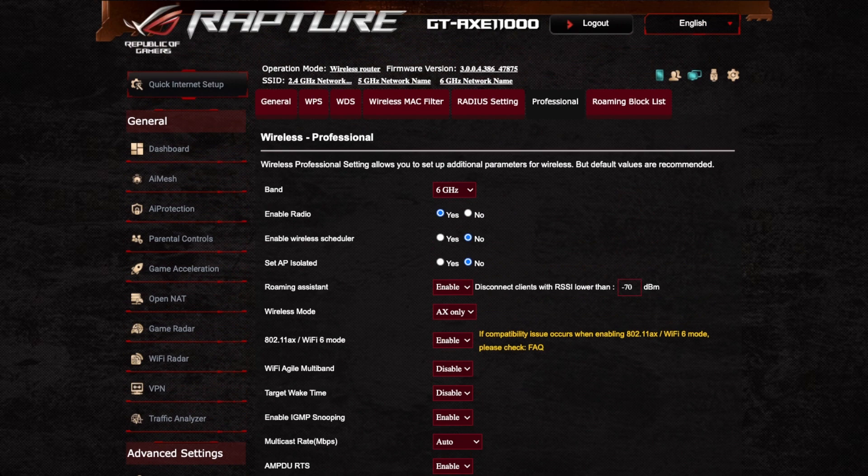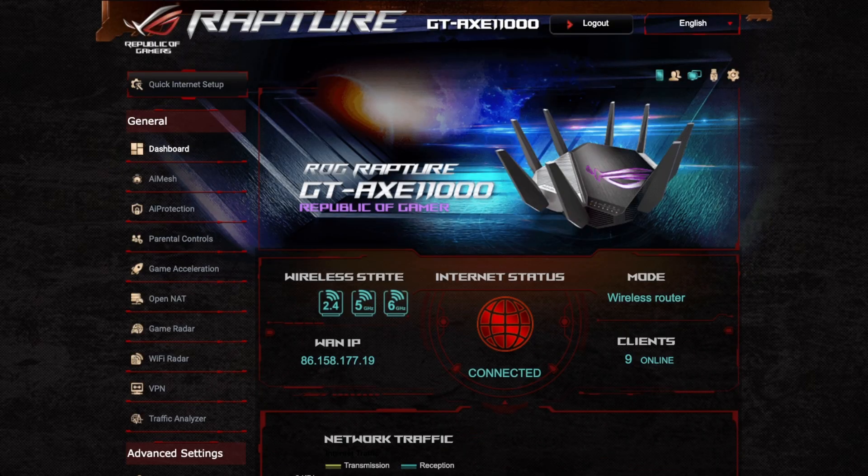That's been a quick video going through the new GT-AXE 11000. Watch the previous video if you want to go through all the other options, as they're exactly the same as the previous router. If you have any questions, leave them in the comments and I'll get back to you. I hope you found this useful — thanks for watching and have a great day.